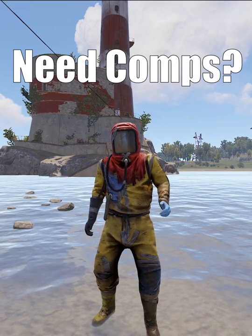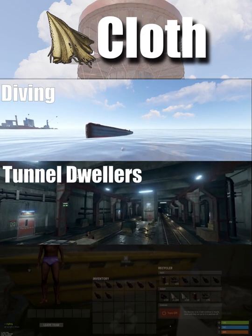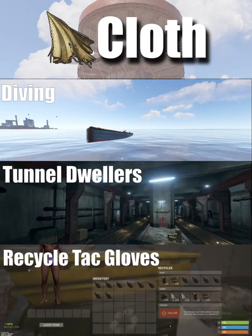Need components? Here's where to go. If you need cloth, go diving in the ocean for sewing kits or tarp, clear tunnel dwellers, or buy tack gloves from Outpost and recycle them.